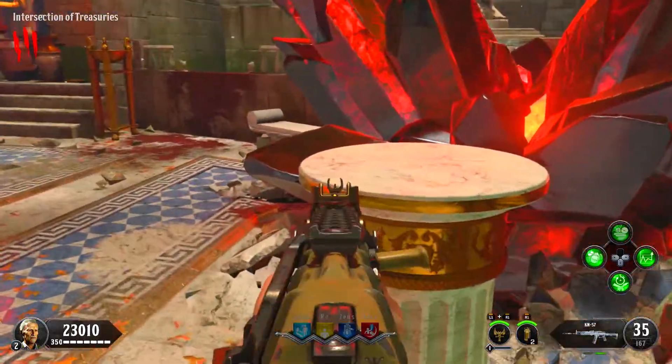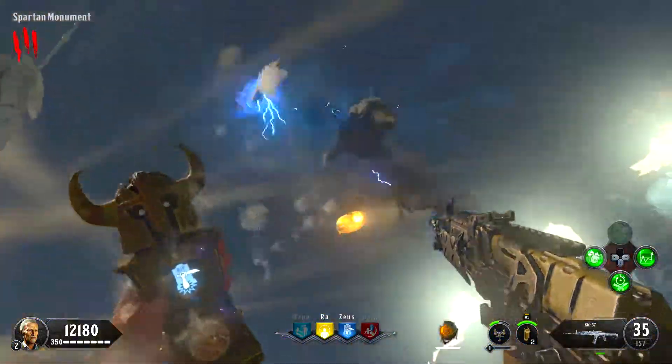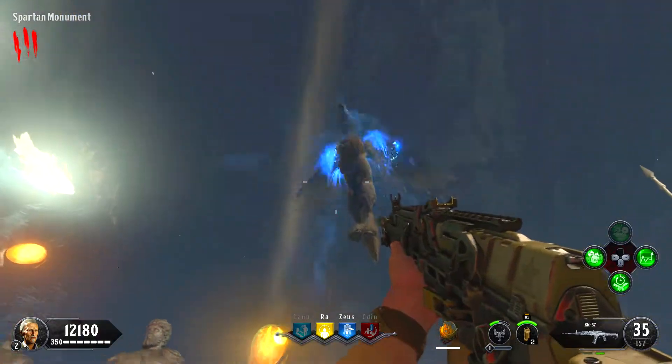Once you've turned on power and picked up the bridle, make your way to the Zeus perk in the Spartan Monument. You'll see a blue circle on the ground — stand in it and press square to ride Pegasus.